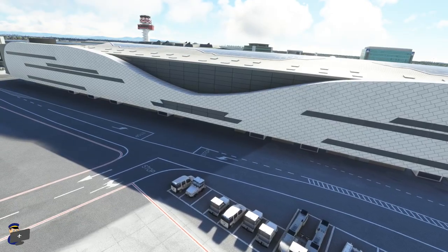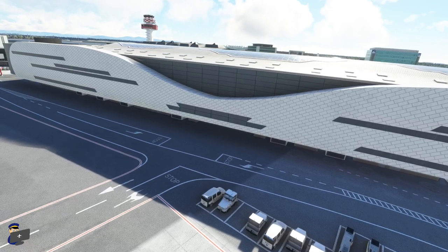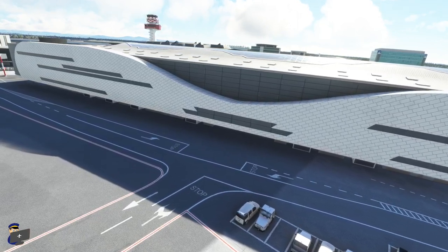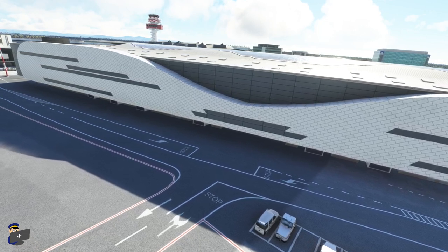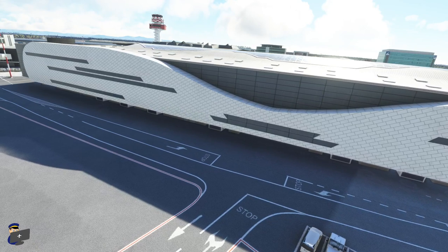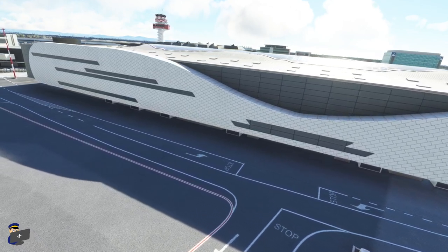Much like the pier, the main Terminal 3 building is okay — passable — the textures aren't blurry, but it's not very realistic feeling. If you compare this with some of MK Studios' other work, Helsinki or Keflavik say, where they did some really top-notch modelling and texturing, this is a little bit disappointing.